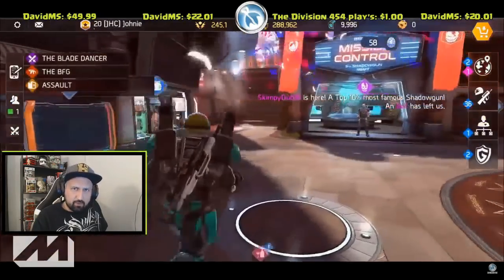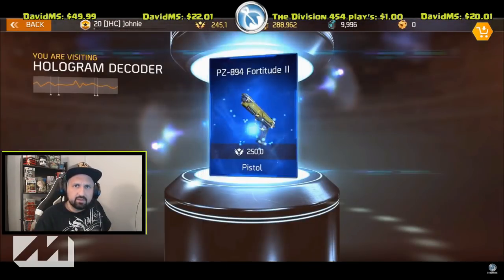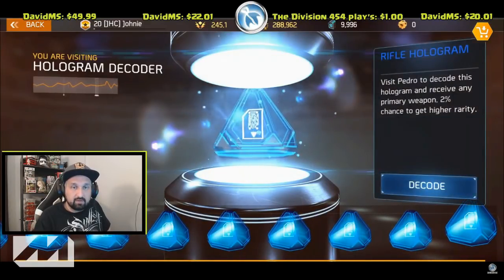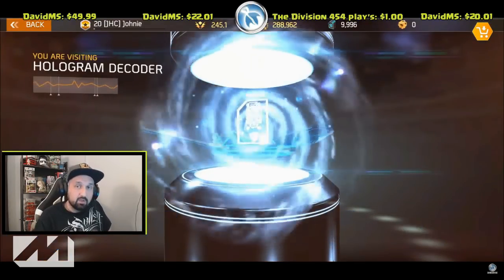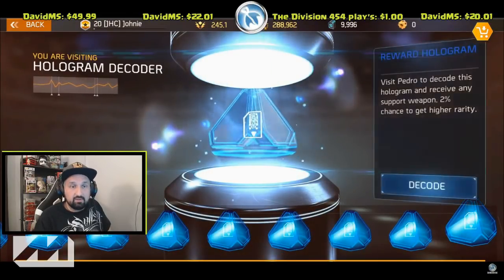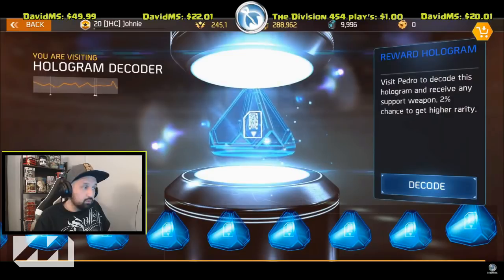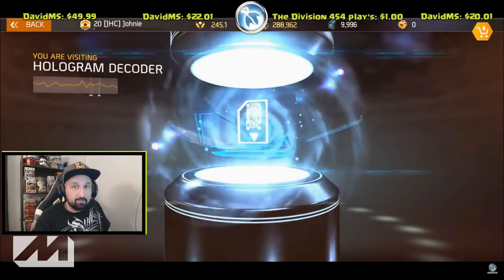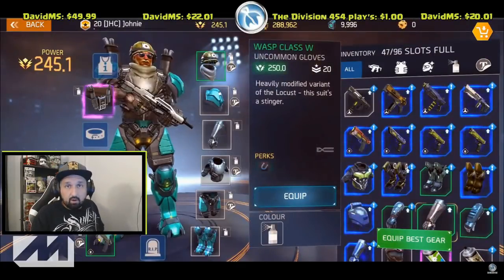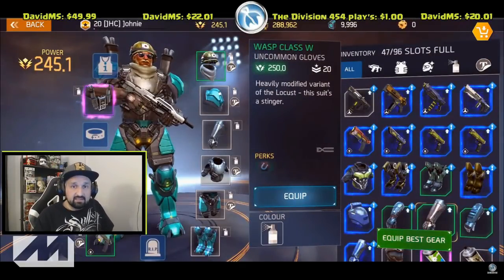It's 250 power — and then and only then you should start farming silver arenas. Here's a quick tip: when you're leveling up from 20 to 20 plus 5, even from the start of the game, you should save all your blue holos. If you're 20 plus 5, your holos will all be 250 power, so that is a good reason to save them.